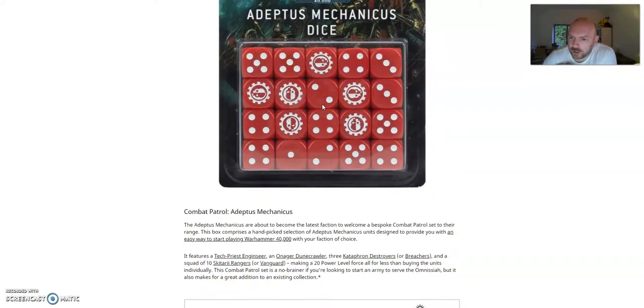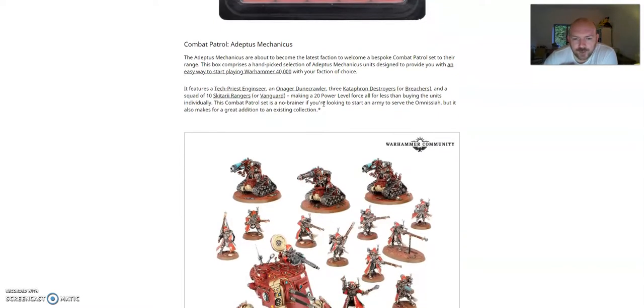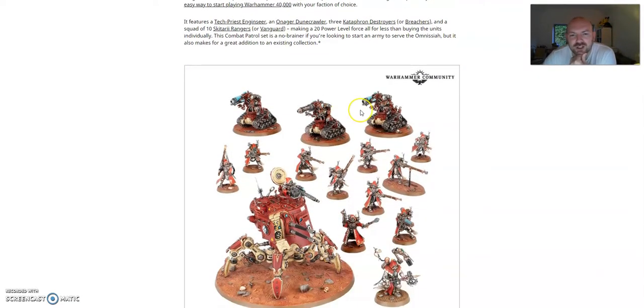The Combat Patrol Box has a Tech-Priest Enginseer, a Doomcrawler, Kataphron Destroyers, and a squad of 10 Skitarii Rangers or Vanguard.